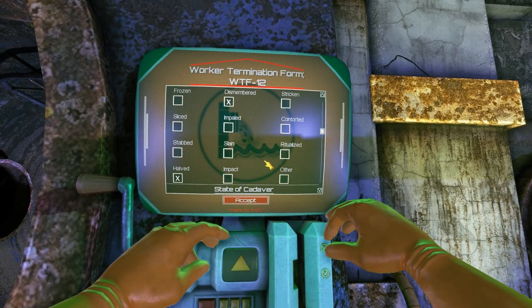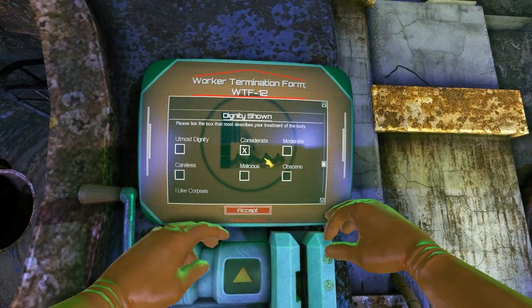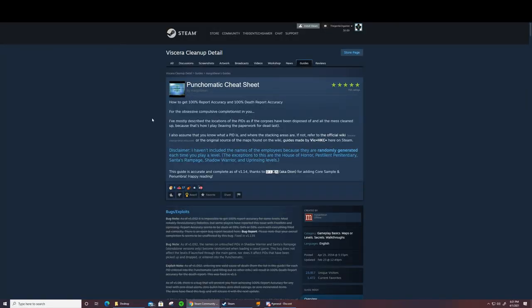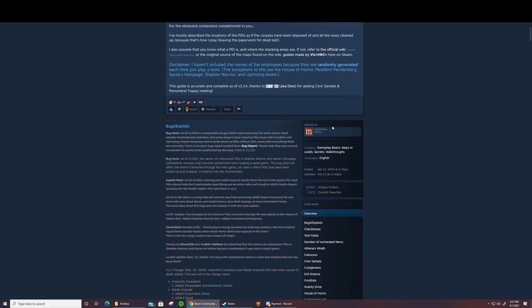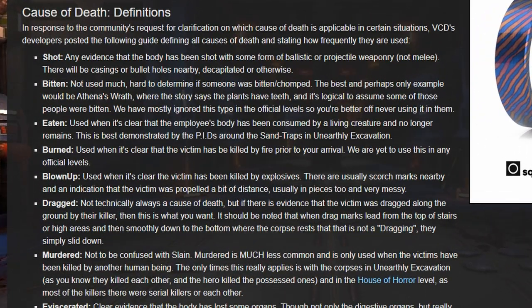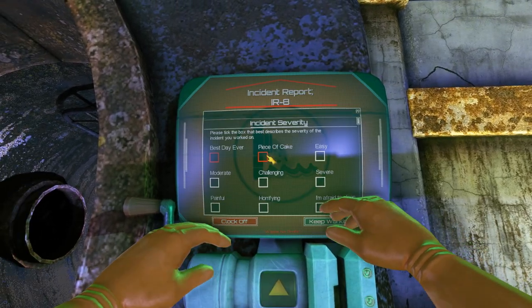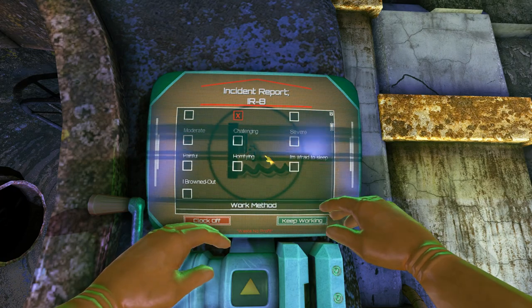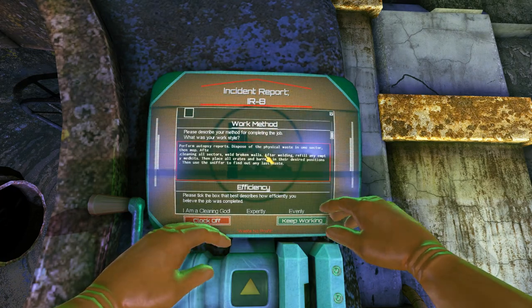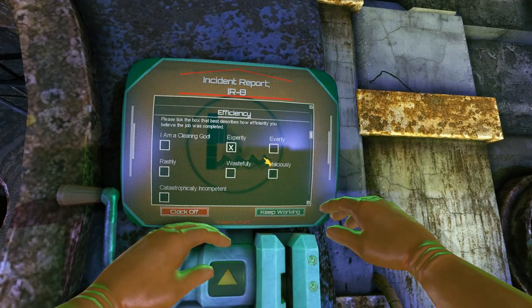You can either deduce the death particulars yourself, or you can look at the post written by Margaret Bean. If you look at the game's wiki, it has a lot of information on how to deduce the death particulars. Other than that, the other checkboxes are only graded on completion, so you can put whatever you want — they're pretty much just survey questions.